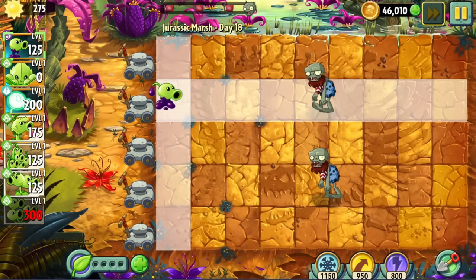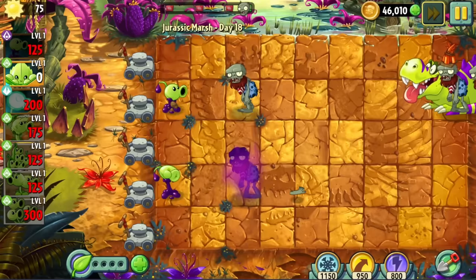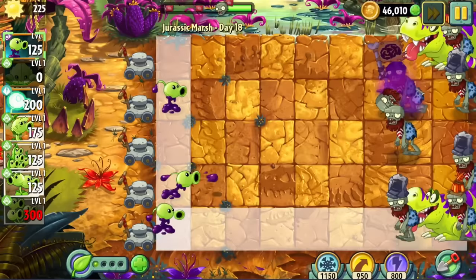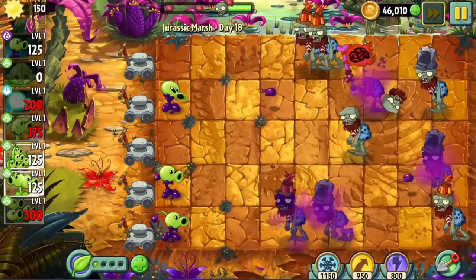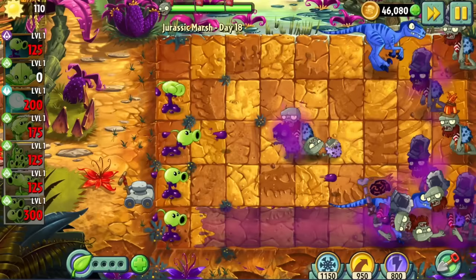Goopy was already necessary in Day 18, since this level introduces the new dinosaur: T-Rex. T-Rexes speed up zombies significantly in their lane. Our only ways of slowing them down are Snoopy and Goopy, but Snoopy doesn't have the damage output to handle the tanky bullies and fossil heads, so Goopy it is. Even with Goopy, this level was painful. I eventually resorted to memorizing where and when every T-Rex spawned so we could more strategically place our Goopies. These T-Rexes are going to be a serious issue going forward.